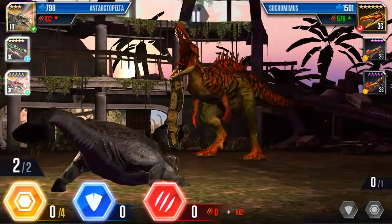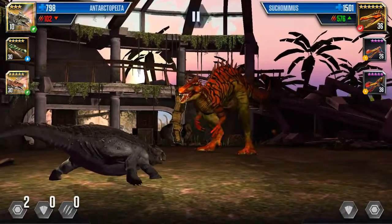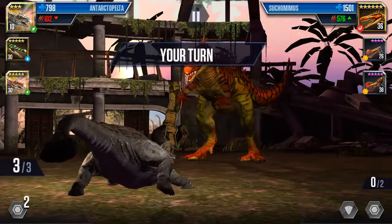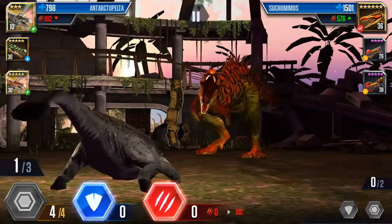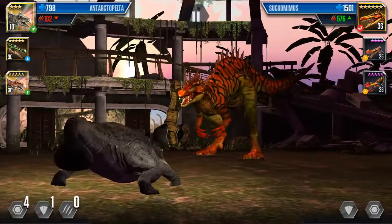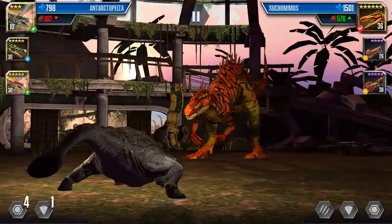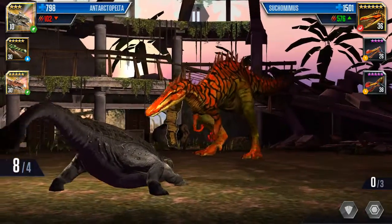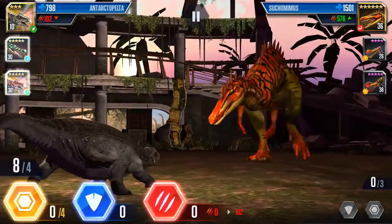I'm going to do two saves here and sacrifice my smallest dinosaur. The strategy is I'm going to kill the small dinosaur — come in and knock the daylights out of him, using the small dinosaur against his birds. I already took a couple shots off one of the birds.